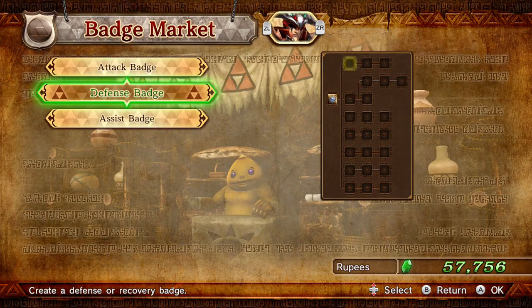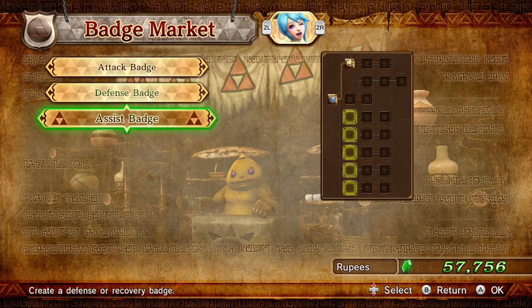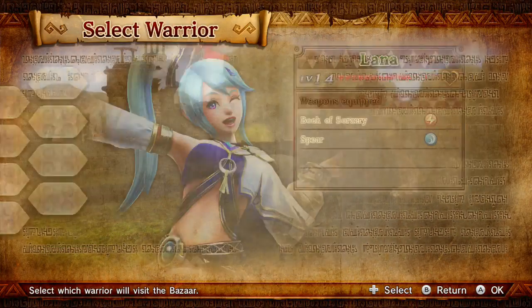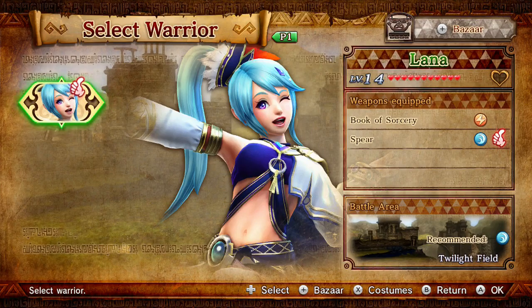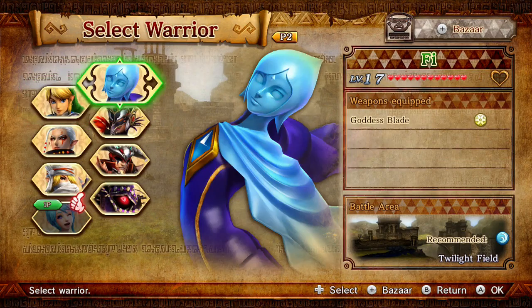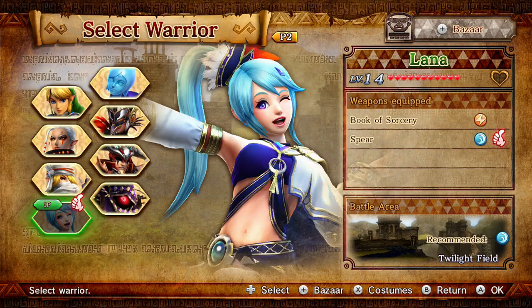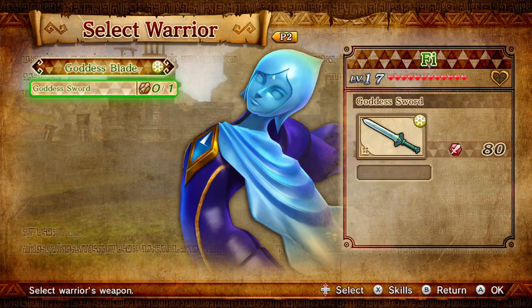I was gonna be Lana. We've gotten all of hers, so I'll go with the book. Book of Sorcery with extra materials - that'll give us a boost of what we get for making more badges and stuff.